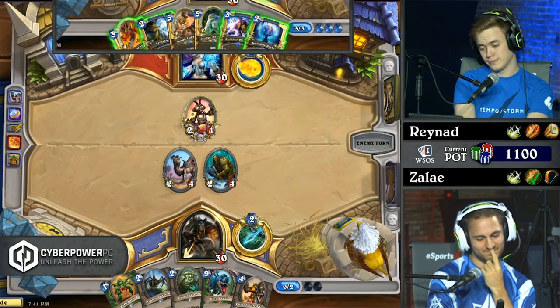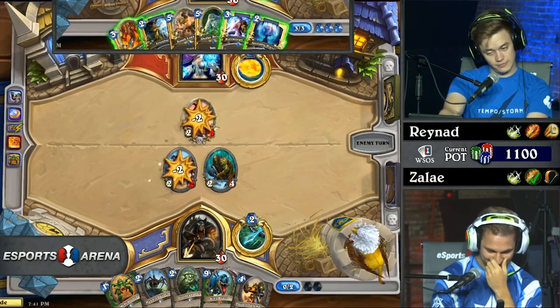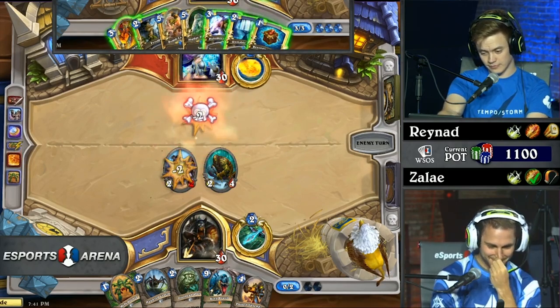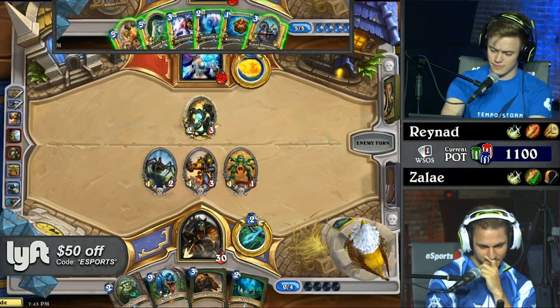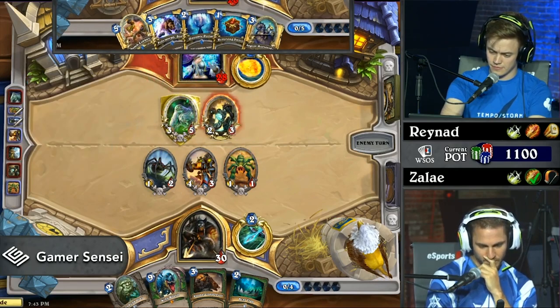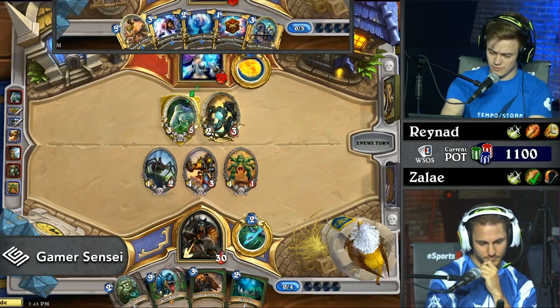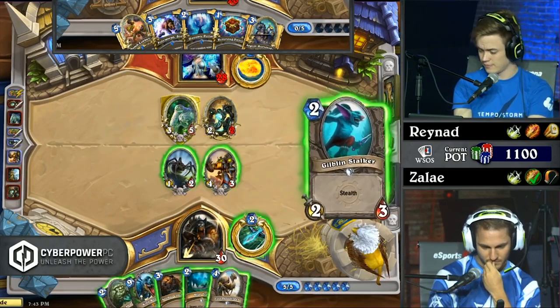Soleil is kind of enjoying it — he's trying really hard not to keel over in laughter. Reynad doesn't exactly know what to respond with, so he's just going to attack in. Reynad most likely just playing the Belcher and killing off the web spinner to get the easy trade and force the really awkward scenario where Zelay can't really kill the Belcher without trading on his own shredder.